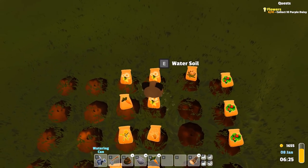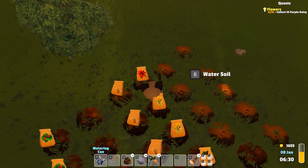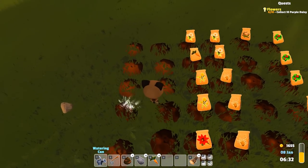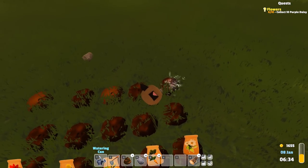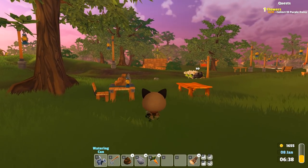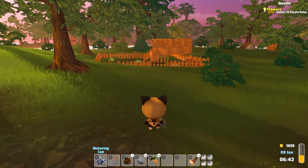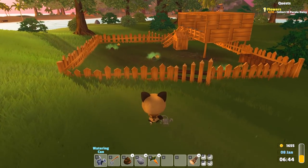I'm going to water all of these and then we're going to head out to the hills real fast. We'll make sure we feed the chicks first, and then we'll head out and see if we can tame a rabbit. I'm not positive if that's in this version of the game or not, but we'll see.